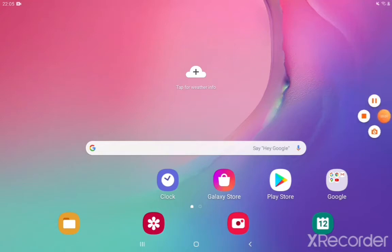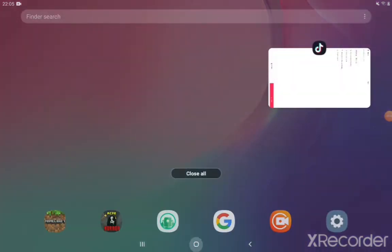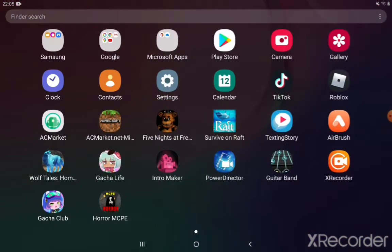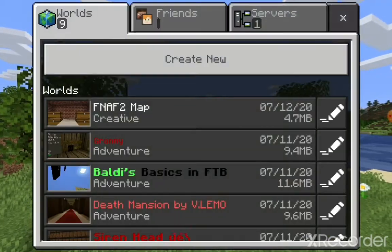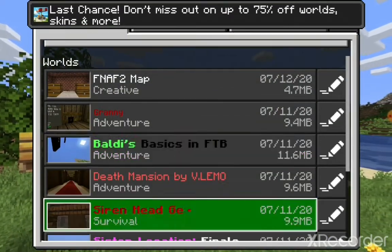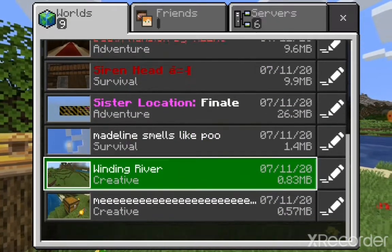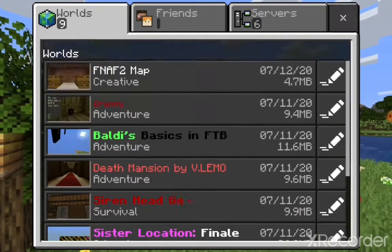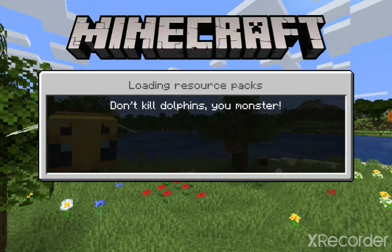Hey guys, I've got a new app called X Recorder because my Go Recorder did not work. Today I'm going to be showing you these mods that Luke showed me. They're like horror maps. I'll show you the ones I've got on there already: FNAF 2, Granny, Baldy's Basics, Death Mansion, Siren Head, Sister Location, FNAF Sister Location. Today we're going to be going on to FNAF 2.